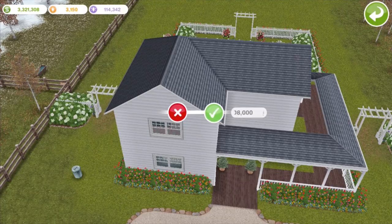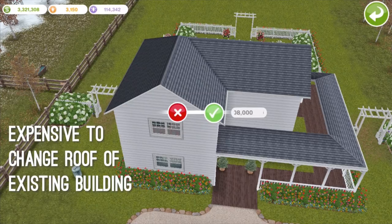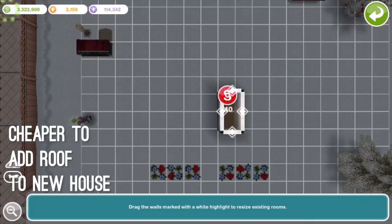So for placing it on the smallest possible building, which is a 1x2 rectangle, it would be 22,000 simoleons. And here on the farmhouse, almost one and a half million simoleons. That's way more expensive than any other type of roof. It means for any decent-sized house like this one, if you change the roof after the house is already built, it could cost you literally millions of simoleons.